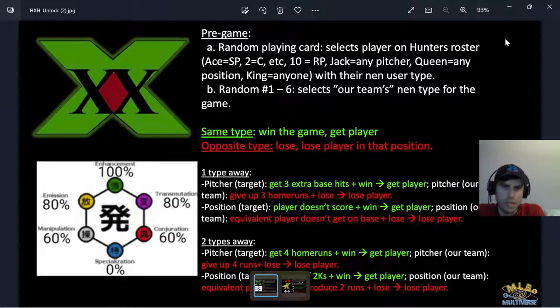I should have the picture up here to explain the stakes of the game. This picture shows how we're going to pick the player we're playing for — it's going to be based on a random playing card draw and then a random number. It's inspired by the NEN concept in Hunter x Hunter and the NEN graph at the bottom of this picture.